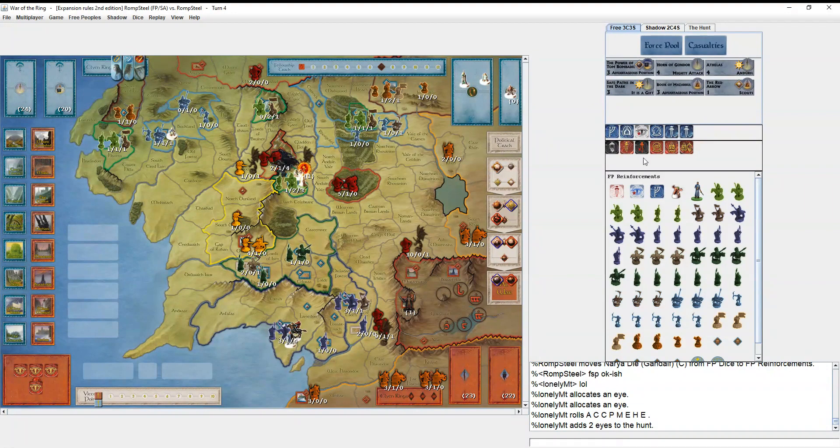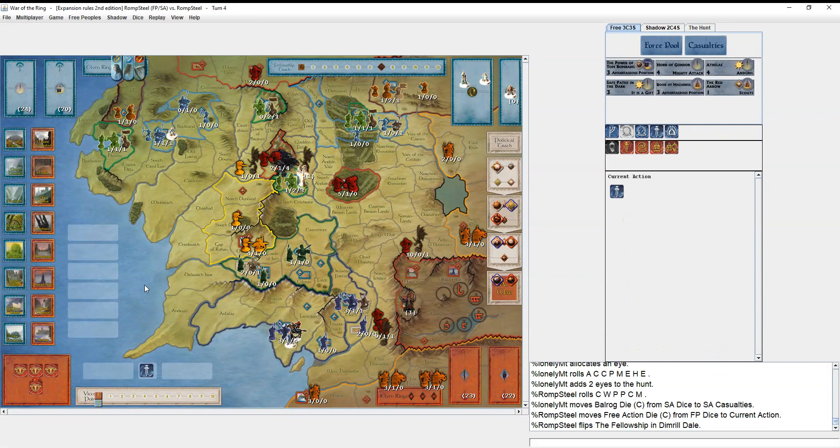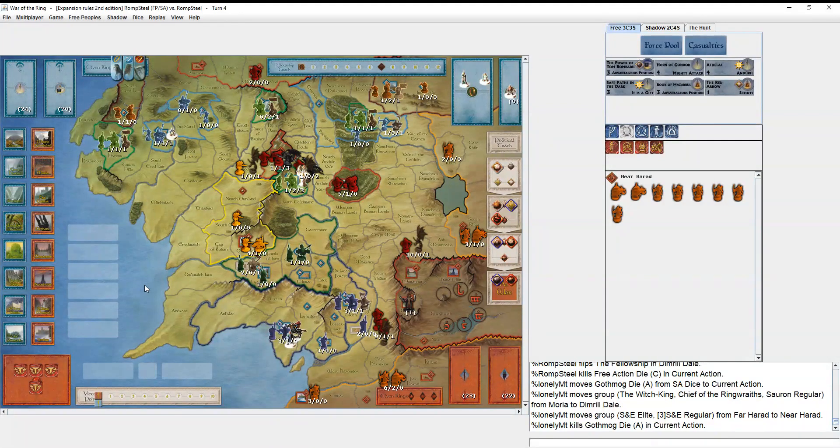He makes the two Keeper dice strategy look good — he gets to pick which one to keep. If you want to keep both dice, it makes sense to keep the Gothmog die since it doesn't have a star on it so it won't go away. I hide the fellowship and he walks out with an Orc — the Chief is there.